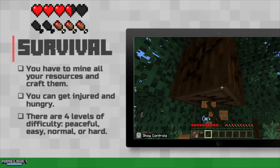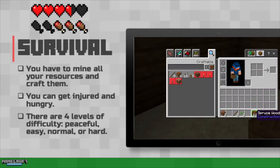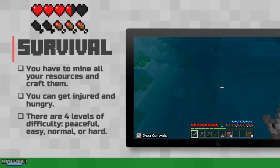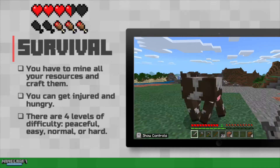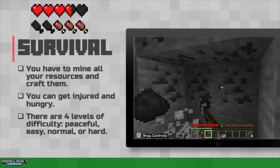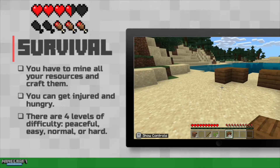Survival is the standard game mode. You'll have to mine any resource you want to use and craft them yourself on crafting tables that you create. You could get injured by falling, drowning, or by creatures in the world. You'll even have to hunt and find food for yourself. There are four levels of difficulty from peaceful to hard, depending on what type of creatures you may encounter.